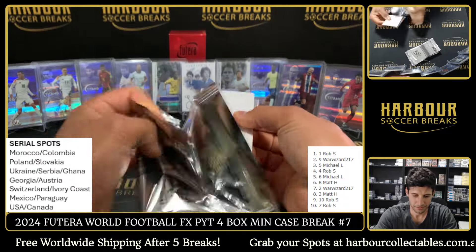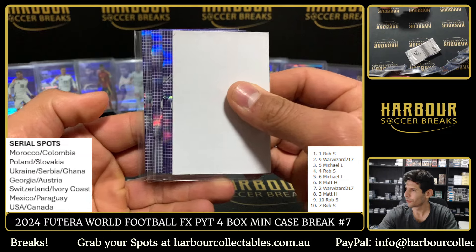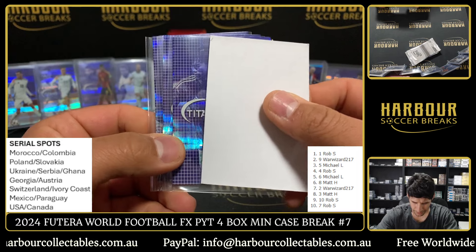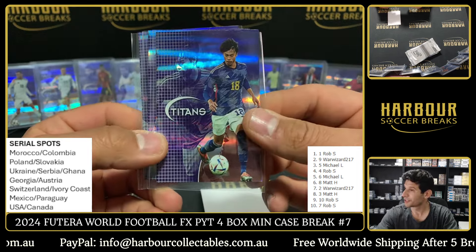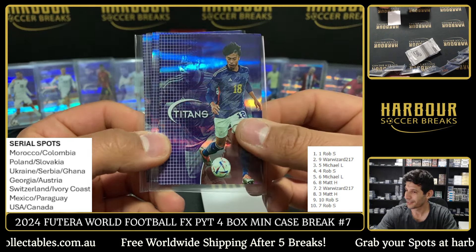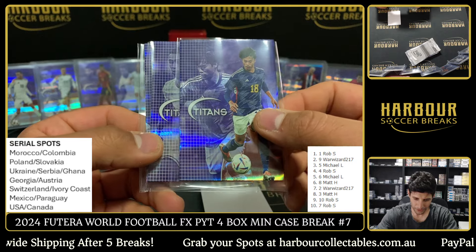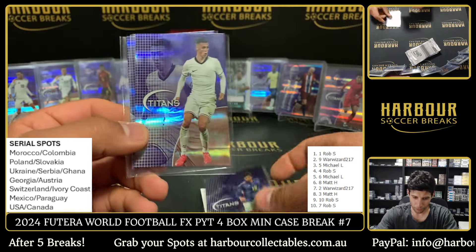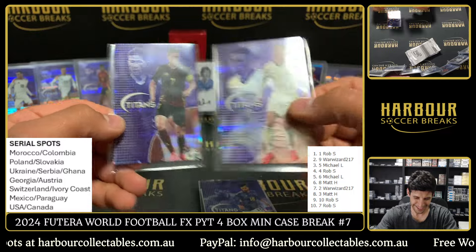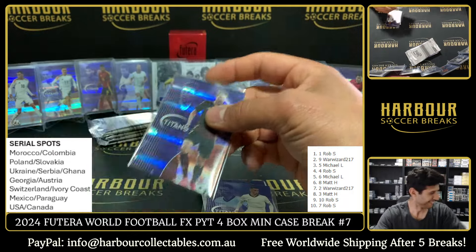Yeah, good spread of teams. We've got three cards in this one — they gave us three. Interesting. Matoma on the Titans, man. Korea and Japan doing well in this. There you go Michael. Then we've got a Phil Foden, and then KDB. Wow, it's crazy — hitting some crazy players out of it too. Two of three. All the players are the ballers.